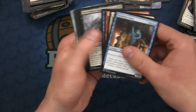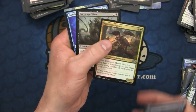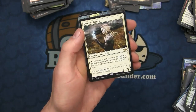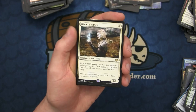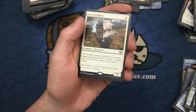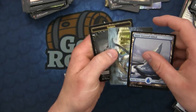On to the next one: the Ruination Rider, the Dregscape Sliver, the Cunning Evasion, and the Giver of Runes. Not as good as Mother of Runes, but we'll take it. It will protect at least other creatures - it'll eat a Lightning Bolt or a Path to Exile and all your other creatures, especially your combo pieces, can be protected. But it can't protect itself like Mother of Runes can, so it's kind of a fixed Mother of Runes.